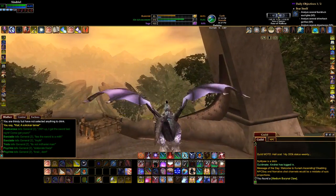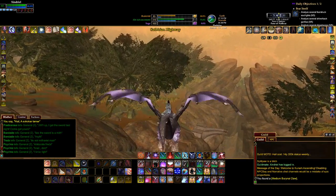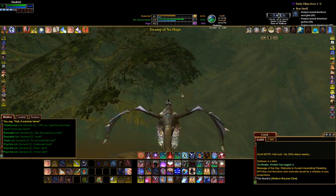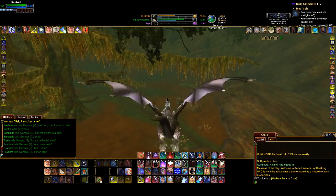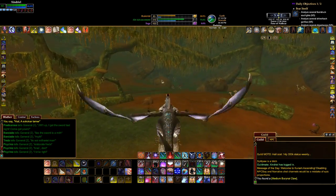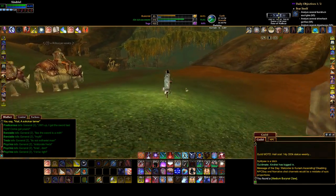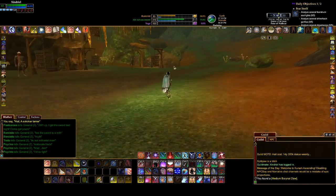Head over to the Swamp of No Hope, which is over here. If you're a Swashbuckler, you're going to run all through this place on your epic quest, because you're reenacting the Princess Bride. Remember when they had to run away from Prince Humperdink? Yeah, this is the swamp. And they even have wyverns of unusual size in here too. I like the Swashbuckler epic — I did not much care for the fight at the end, because holy crap, that pirate dude was an asshole.